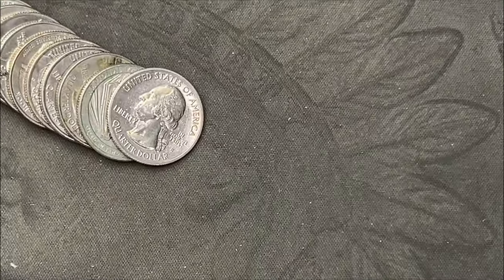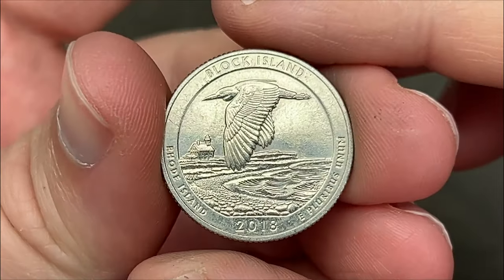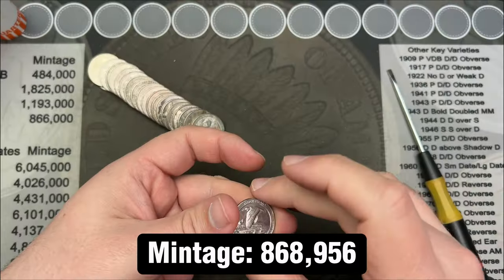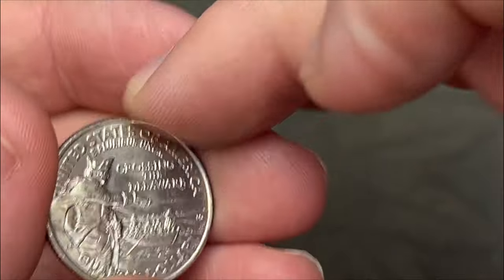Roll number seven — got our first find here. Got an S-minted quarter; this is a business strike, not a proof. 2018, Block Island — nice. That is a San Francisco business strike.